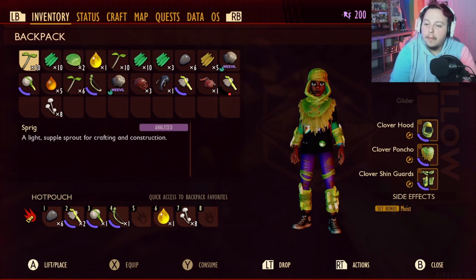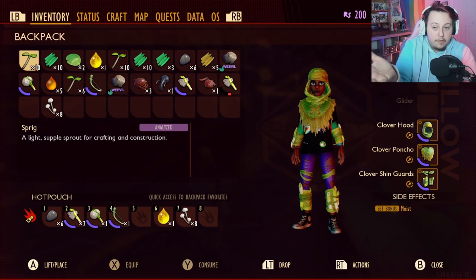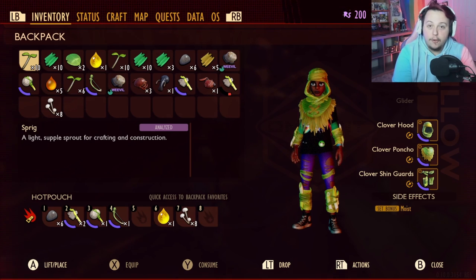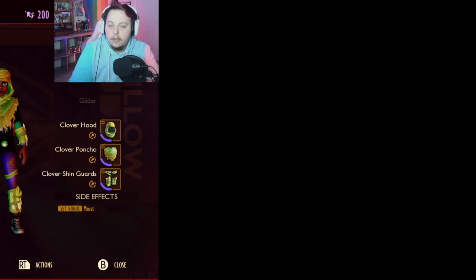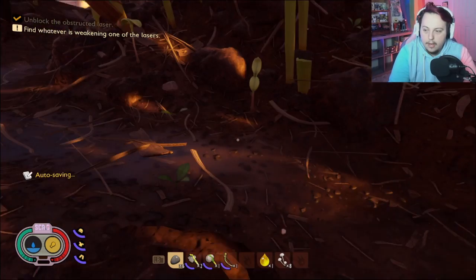Hi guys, Gus here and welcome back to Grounded with the Shroom and Doom update. On the last episode we got this lovely armor set that we have on, which is killing it, especially with the alien button - love her. Then we died a bunch to the spiders, so let's continue on.